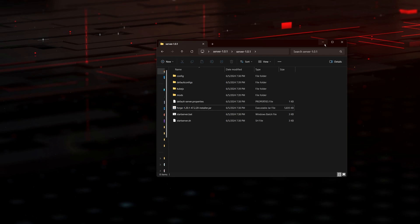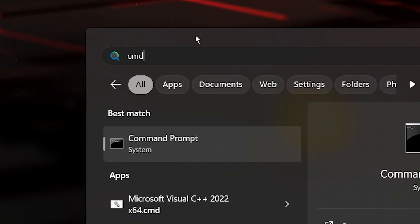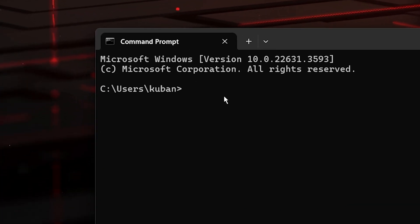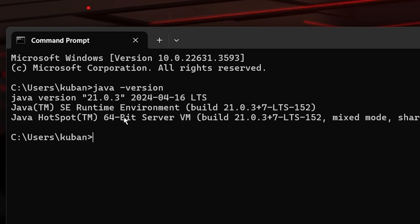How do you check your Java version? That's super easy. Head to your desktop, go to your taskbar, click on search and type CMD. Open your command prompt, and we're going to type: java space minus sign version. Hit enter and now we get our Java version. As you can see, I have Java 21.